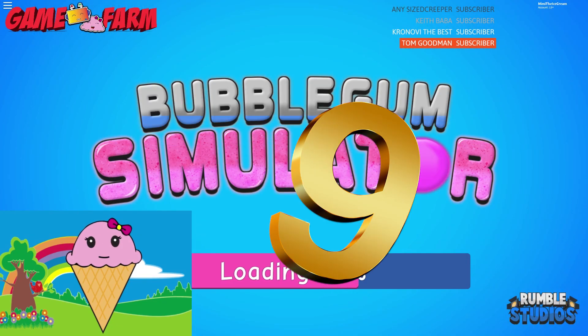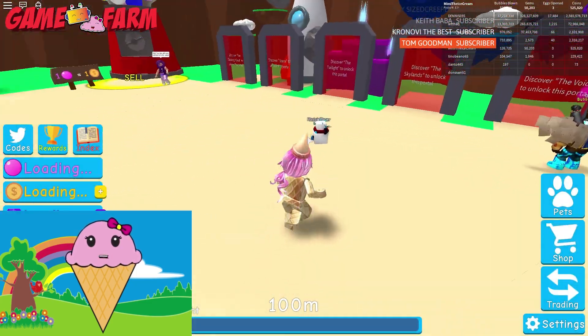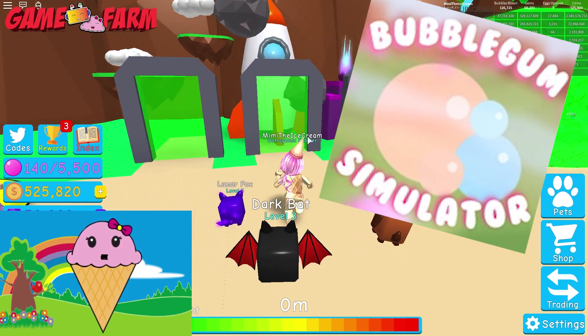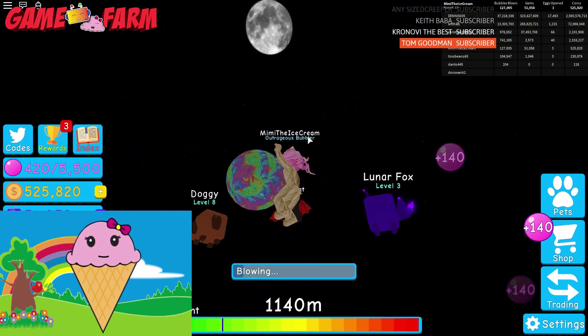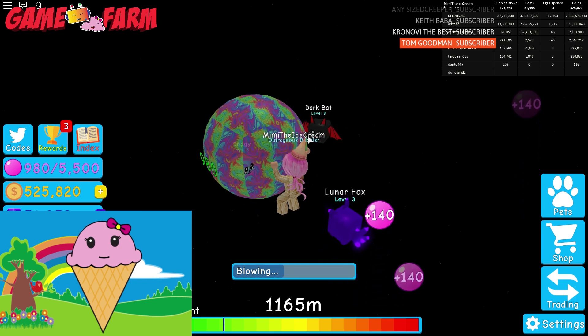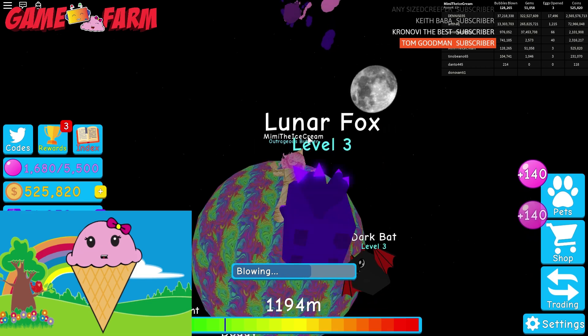Number 9: Bubblegum Simulator. I really like Bubblegum Simulator because you get the whole entire land and you also get to blow big bubbles — like this one. They're mostly bigger than you.